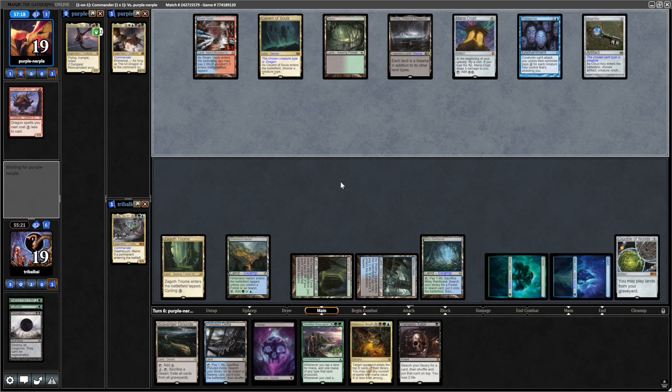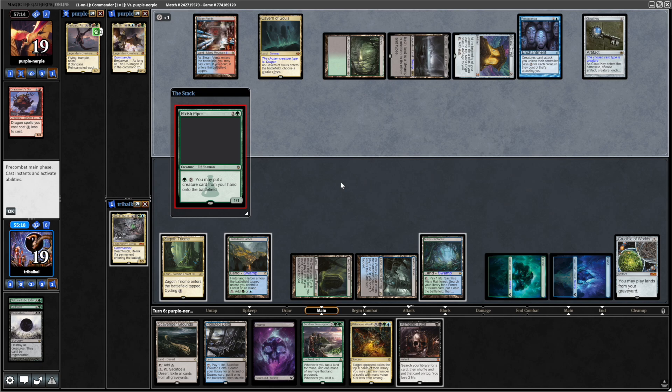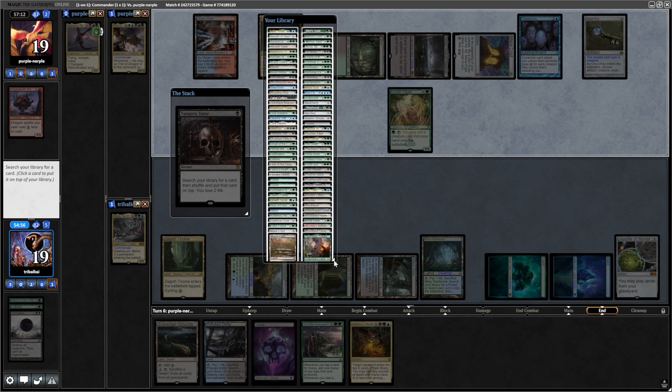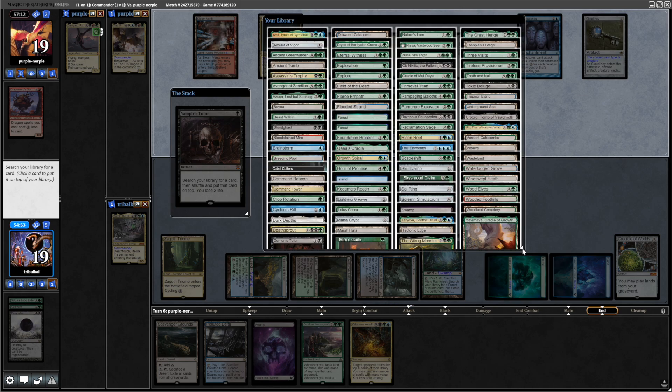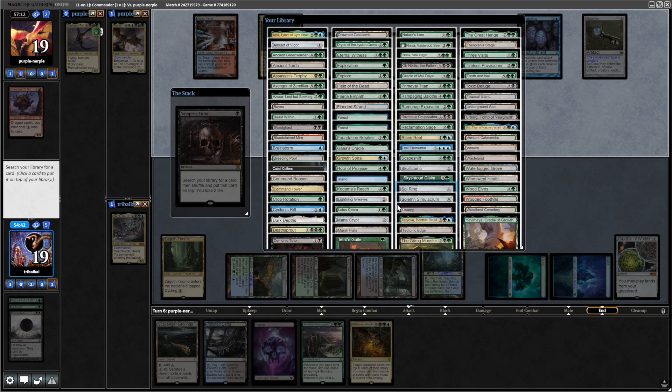The Urborg does make all of our lands black, which I don't think is going to be relevant, but might be. If we go down too much life, then we might want to tap the Fetches. Elvish Piper — I mean, they've got enough mana to cast dragons anyway, so not necessarily too worried about that. Although maybe they've got a huge dragon that they can't quite afford. So let's go for the Vamp Tutor here — I think it's worth us getting probably the Tatyova into play. Maybe even the Roil Elemental would be a good idea, so that we can start stealing things from them. But let's go for the Tatyova so that we can start gaining bits of life and keeping ourselves in cards.